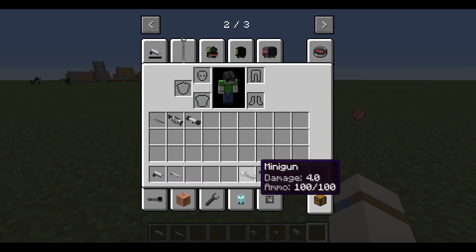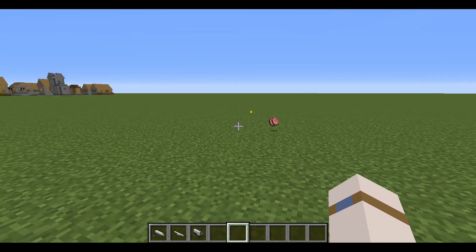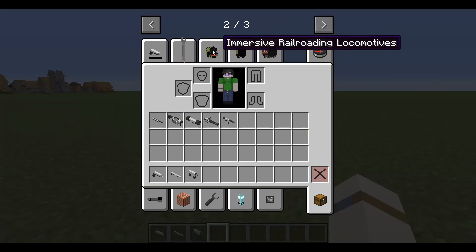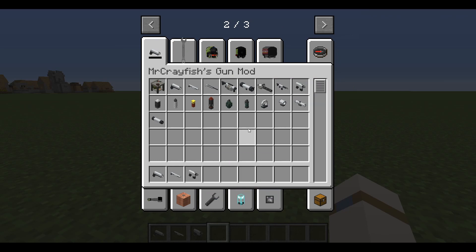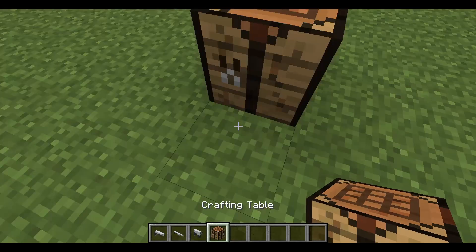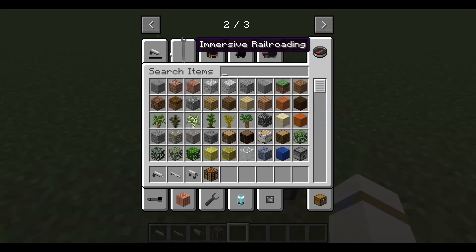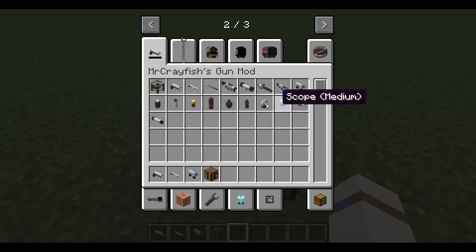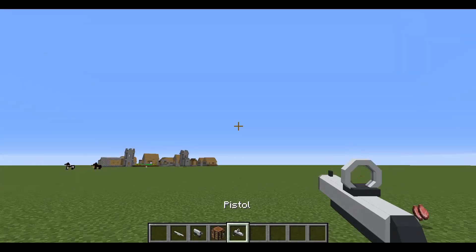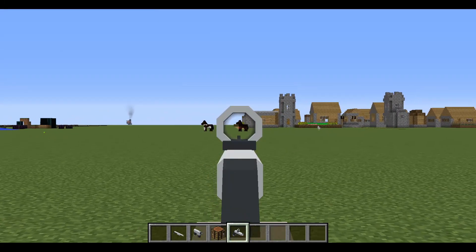We'll start with the close-range weapons. So you'll often need a crafting table, so grab one of those. A lot of people in reality will put a short scope on their pistol — like a little red dot, maybe — and all that cool stuff. You can do that, as you can see.